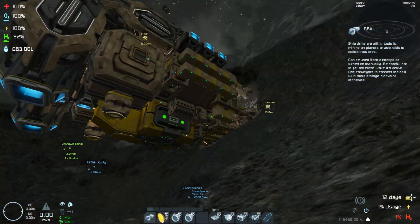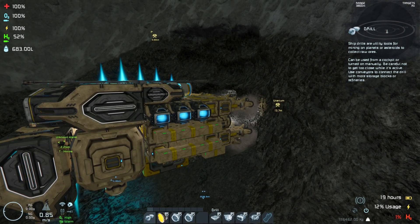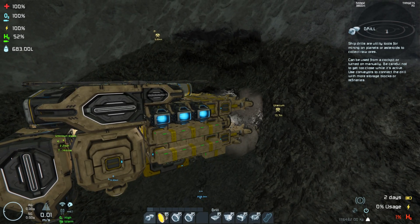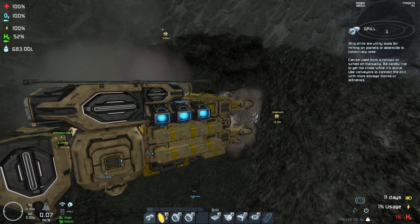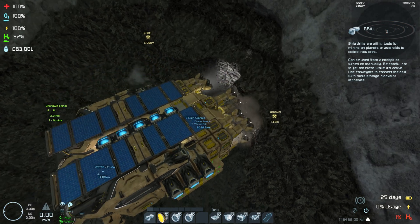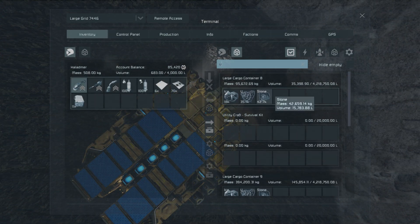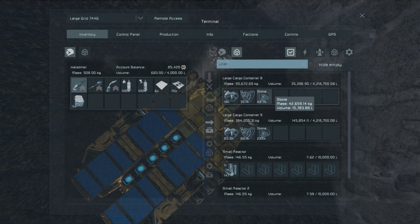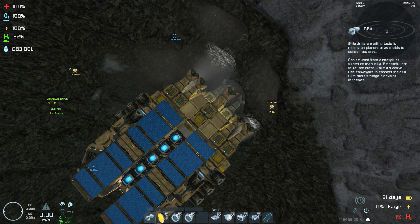I had to turn on the actual reactors because when I use the main thrusters for lift, we go over 100% for just a second. How are we looking for uranium now? About 120K, almost 130K. That should be good - gets us started.